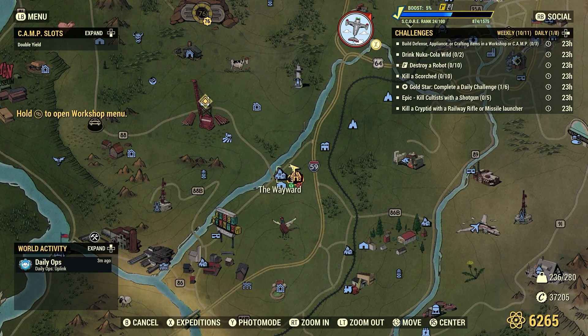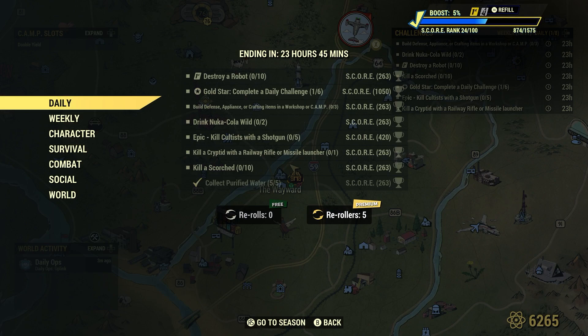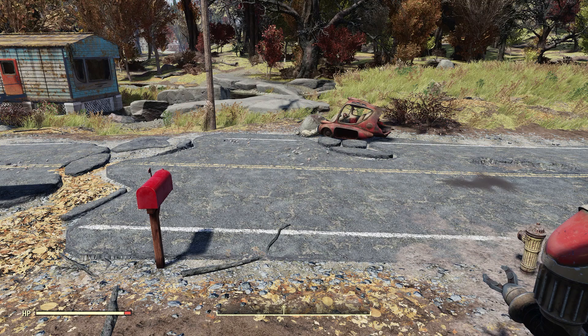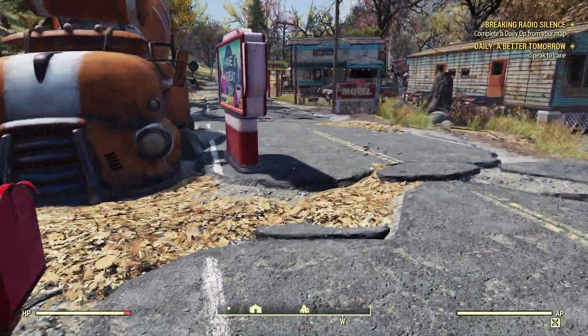What's next? Build defense, appliance, or crafting items in a workshop or camp — 3. We can go ahead and claim any old workshop in the Wasteland, but I'd rather just do it right here in my camp. So defense, appliance, or crafting items.